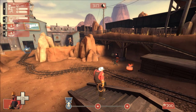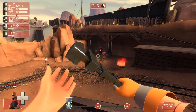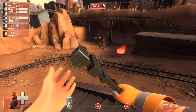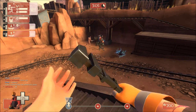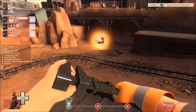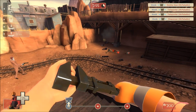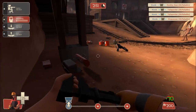As Sun Tzu says, you've got to know your enemy. So we're going to start out as an engineer, and we're going to have a look at how long it takes for a regular sapper first to work on a sentry gun, a teleporter, and a dispenser. You can see the timer countdown at the top, but as well as destroying the sentry gun, a regular sapper will actually damage the gun. The new Red Tape Recorder does not do that.